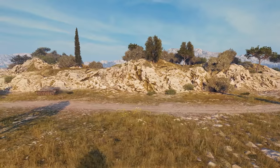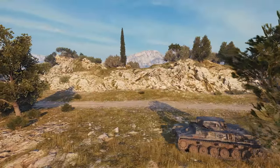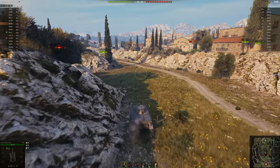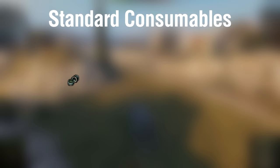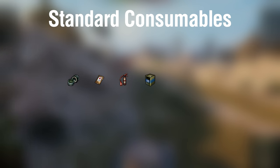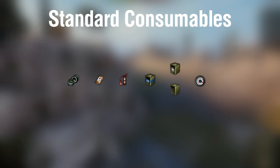There are two types of consumables: standard consumables and premium consumables. Let's take a look at all of the options you have available. For standard consumables you have: small repair kit, small first aid kit, manual fire extinguisher, 100 octane gasoline, lend lease oil / quality oil, and remove speed governor.